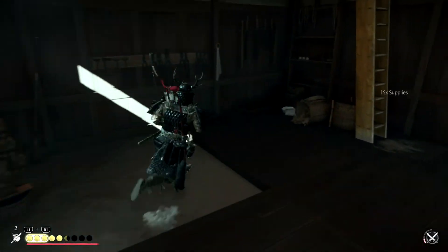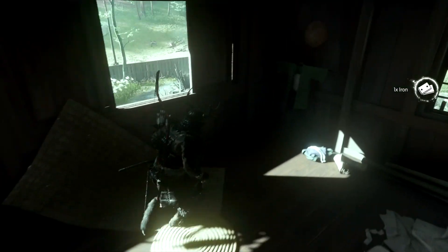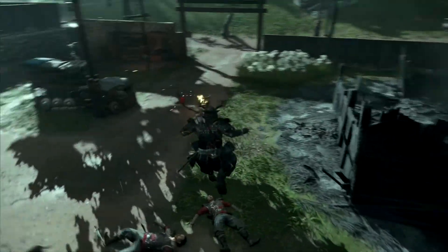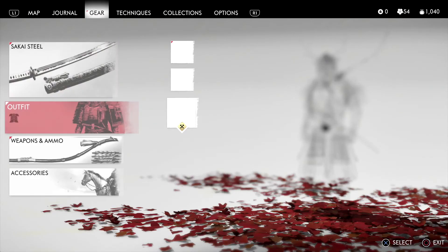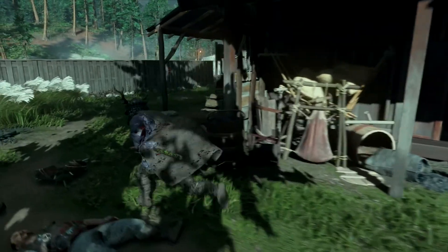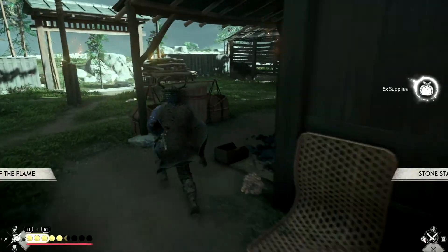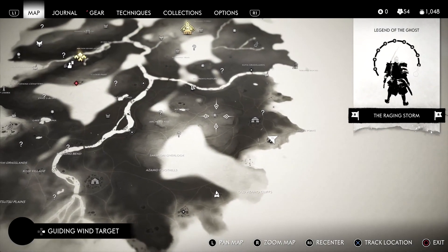We got more iron — so if you're trying to upgrade your katana and you get scared when you see that hundred iron needed for your blade, just clear out some places and you'll be good. Every time we clear a place out it's like 10 to 20 iron, so can't complain. Let's put back on our traveler's attire just to make sure there's nothing we're missing. Everything's looking good.